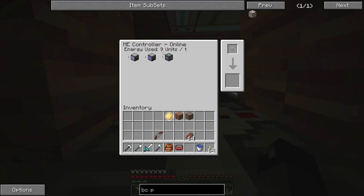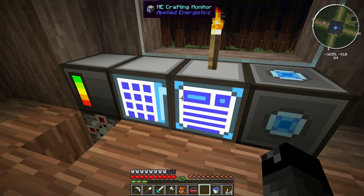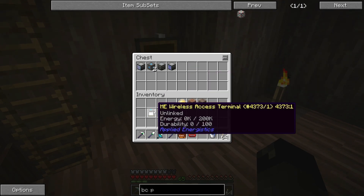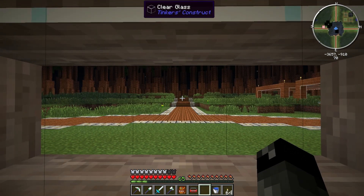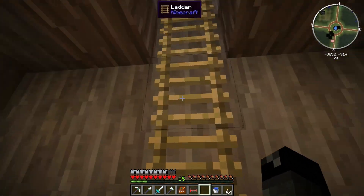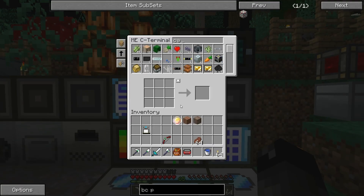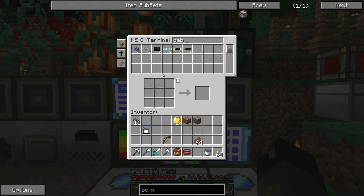Our system doesn't have much connected right now, so we're only producing 2 MJ a tick. We have a wireless access point but no wireless range boosters yet, and I have a wireless card downstairs. I've made a few more wireless access points so we can put them at multiple levels for good coverage. I need to grab some ME cables — let me make up a whole lot of that stuff. It looks like we ran out of fluix dusts and stopped.